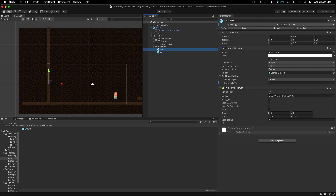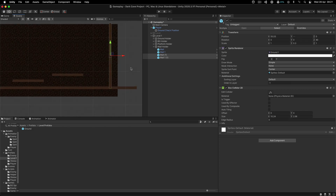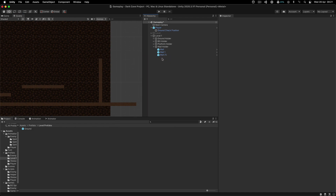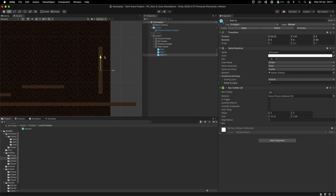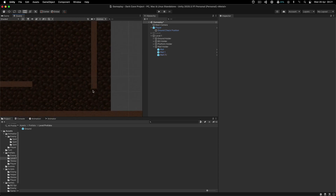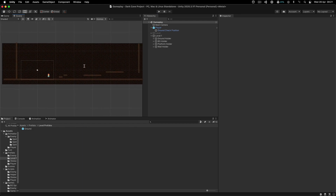Make sure the walls don't have the ground layer, and duplicate them at the bottom or at the end of the level. For the end wall, leave a little gap and resize it with the scale. That gap is where the door is going to be, so that's why I leave it open for the wall.